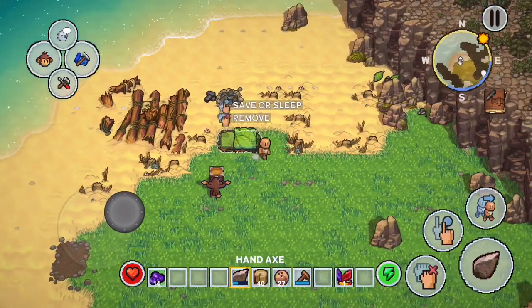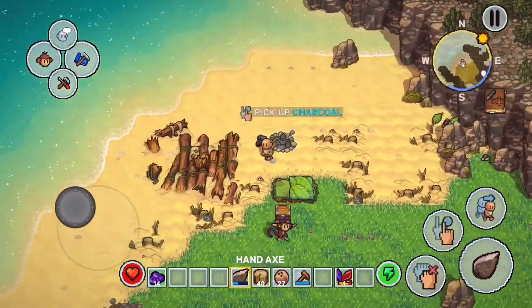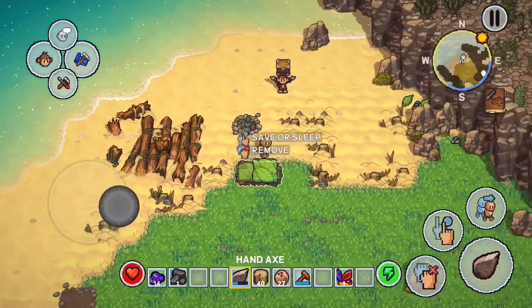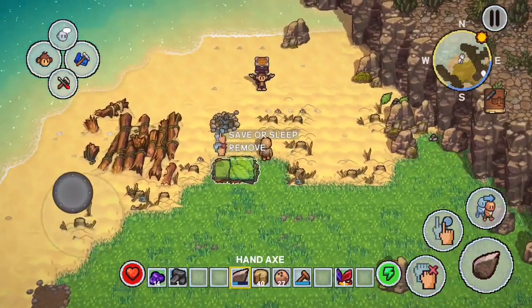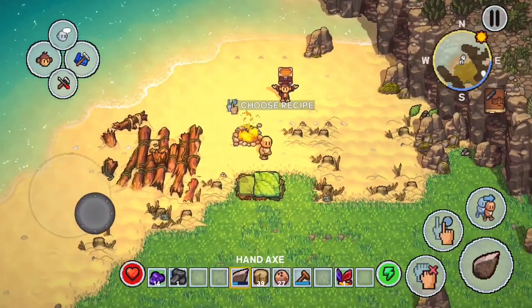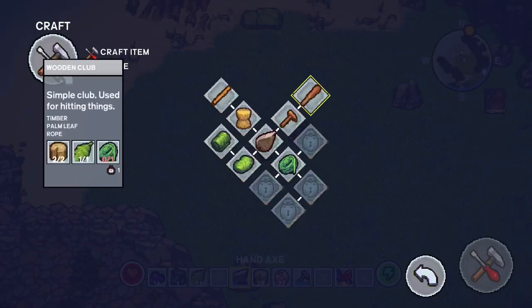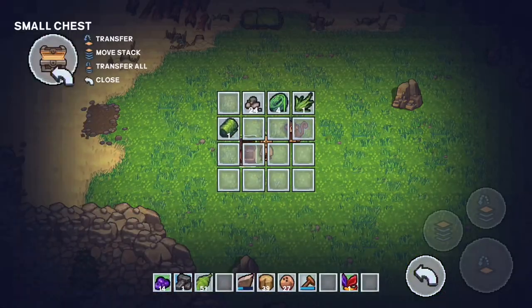We'll long press on the chest so we can pick it up and bring it over to our monkey — now our monkey is pretty much our walking inventory. We just saw charcoal pop out of our fire pit, so we'll grab that and pop it in our inventory because we can use it later on. It's never a bad idea to keep these fire pits going so you can get an unlimited amount of charcoal.